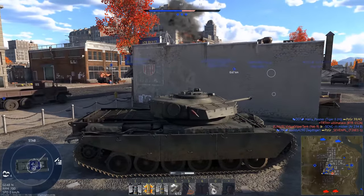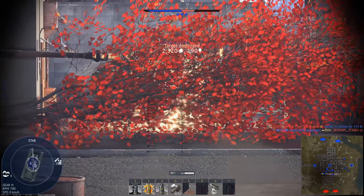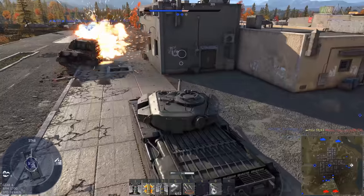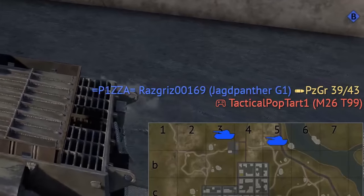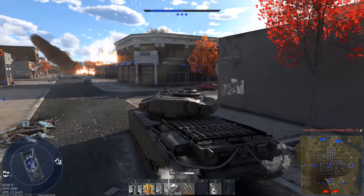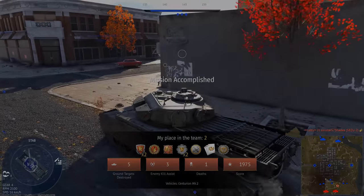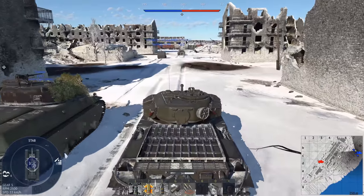Fighting 7.3 tanks in this is not the most fun. I really don't know what that Duster's plan was - just rush around this corner and try to kill a King Tiger, something that I cannot pen. That poor Black Prince. We're basically him, but good.